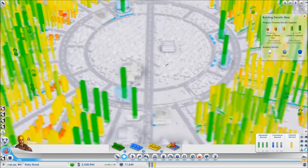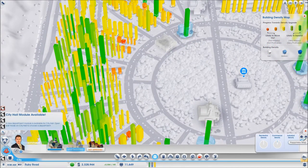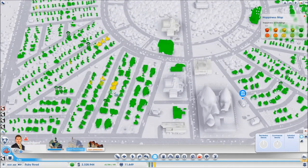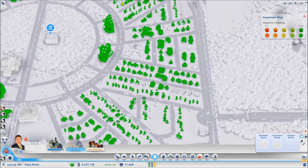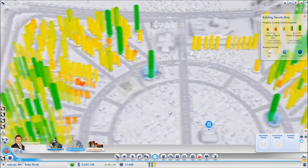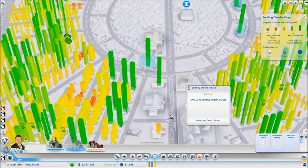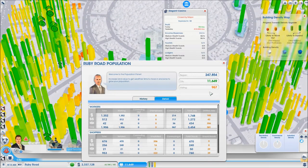If I take you over to the happiness overlay, you can see first that I do not have any problems with no money. Some of these homes are only angry with me because they cannot find shopping. As for the building density overlay, you can see that a lot of my buildings are ready to go to the next level, and if I want to have enough workers to open my third casino I will have to get them up to medium density.